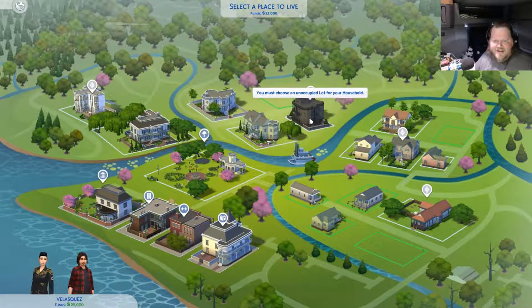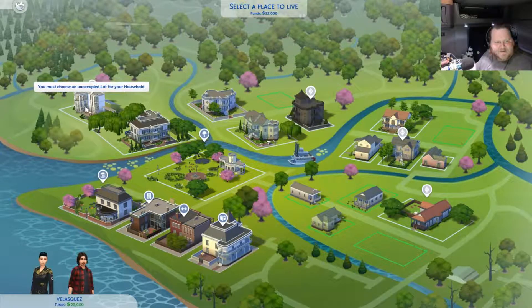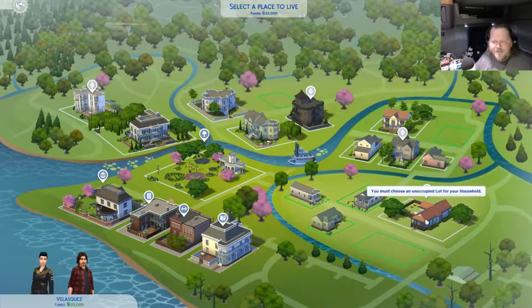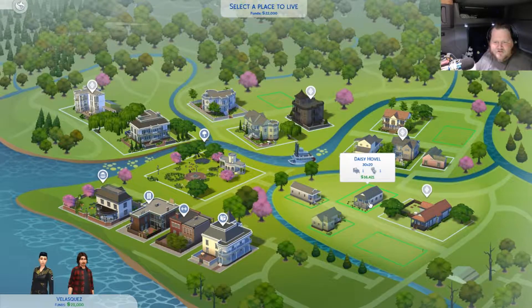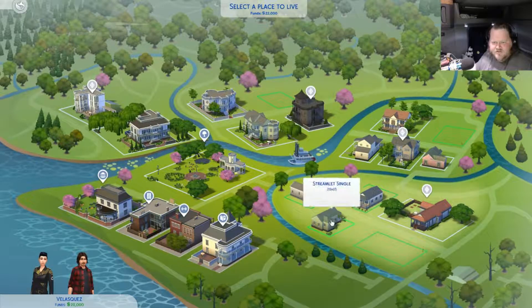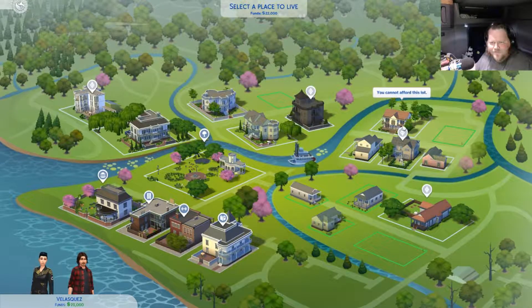That'd definitely be a house that Carly would want to live in. Why the fuck is there a white house here? We might just have to go dirt cheap. One bathroom - I definitely want to set up for two bedrooms, one bathroom. That's occupied, can't afford. Basically everything.